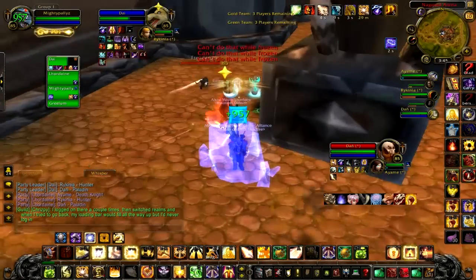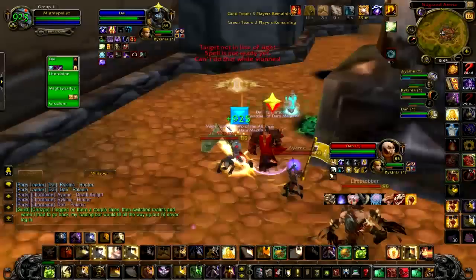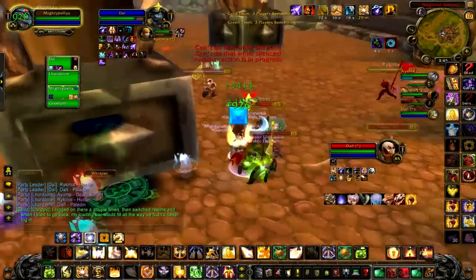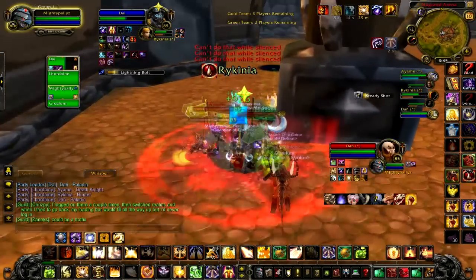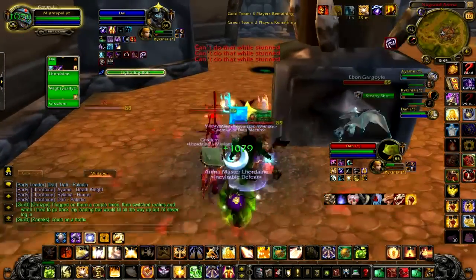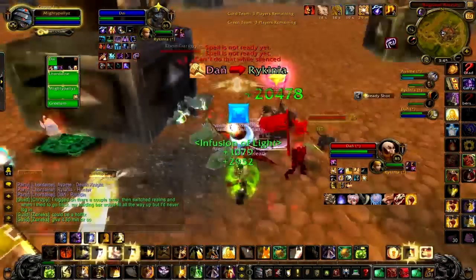Really good situation, really good hunter — trapped right here. So I get freedom to my Ellie, she gets away freely, so I do not have to trinket here. I pop wings so I can top him back off freely. I get strangulated, the hunter tranqs my wings off. So basically I'm just trying to get him back up. He takes a lot of crits right here, so I bop him, then I get silencing shot.